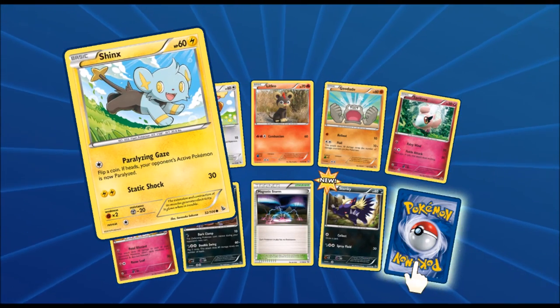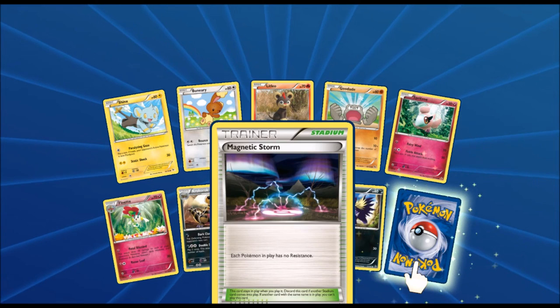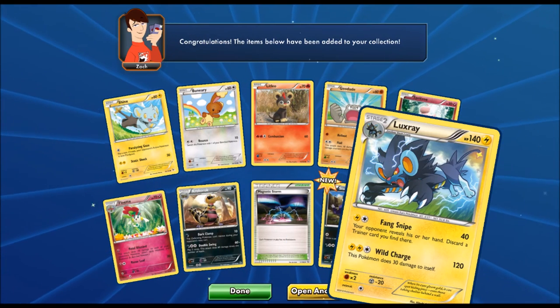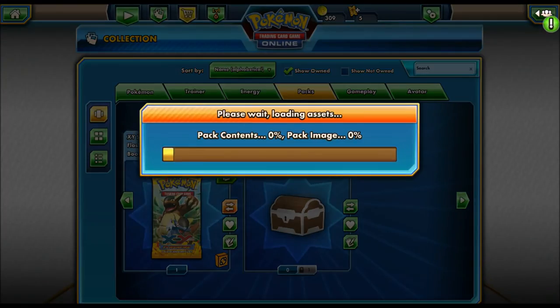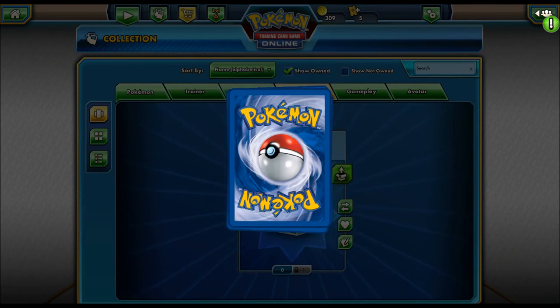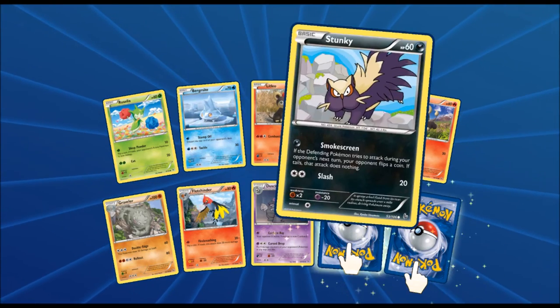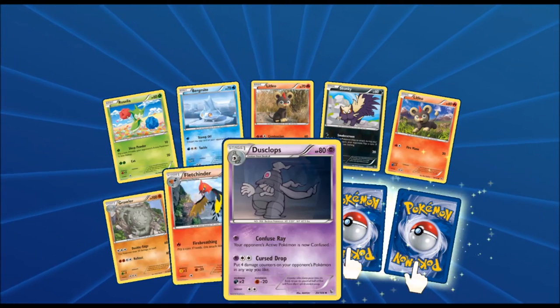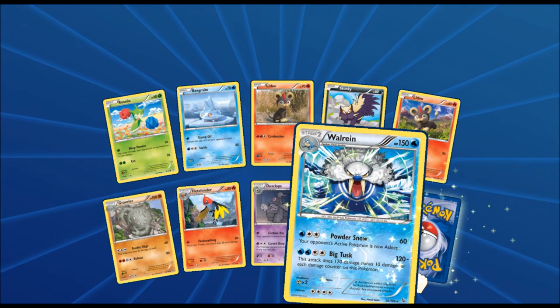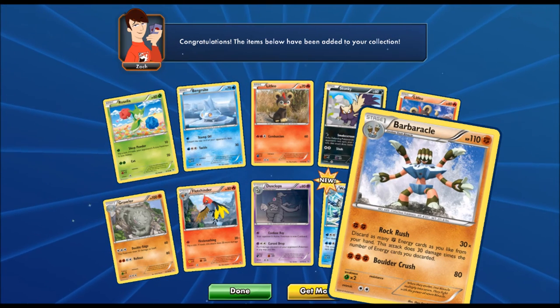Second to last Flash Fire pack — got a Shinx, a Geodude, a Croconaw, and a Magnetic Storm. Final card for this pack is another Luxray that wants to maul you to death. And for the final Flash Fire pack, can we end strong and get our third EX? Got two Litleos with different card arts, a Graveler — first time seeing him — a Dusclops, a Walrein, and the final card is a Barbaracle.